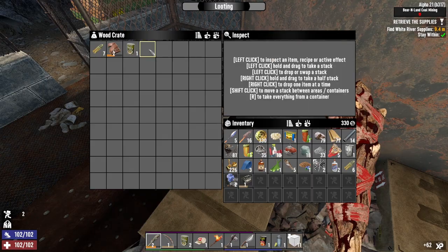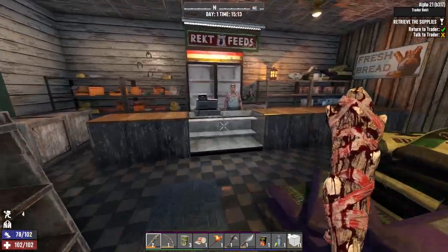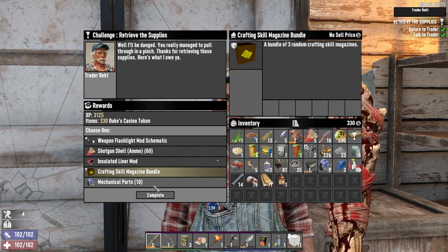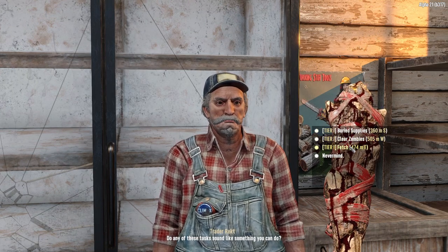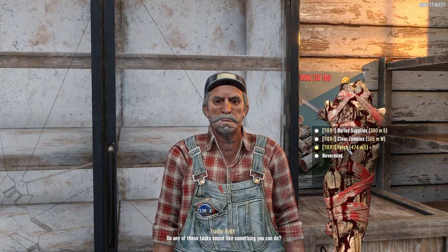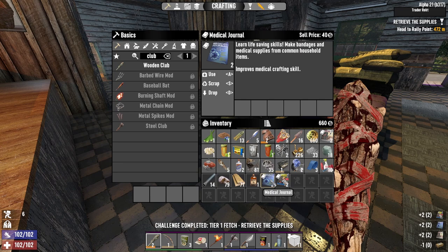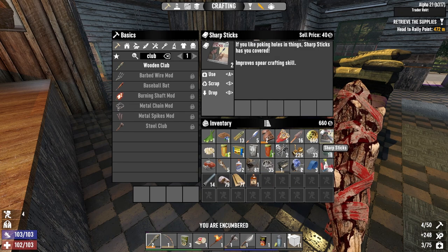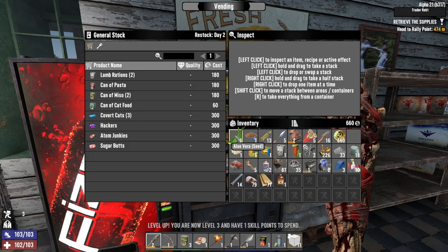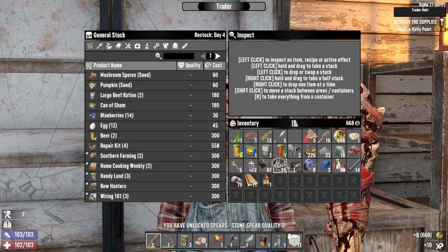Now I just have to find the white river supplies and then turn in this quest. Congratulations — do I want magazines, weapon flashlight, or shotgun? They're all good stuff but yeah, the magazines are the way to go. Should I do a buried supplies quest? Sometimes they have good food, sometimes not. I'll skip the supplies — Bose Market, cool. We got medical and repairs, and freaking spear magazines again — the game keeps pushing spears on me.